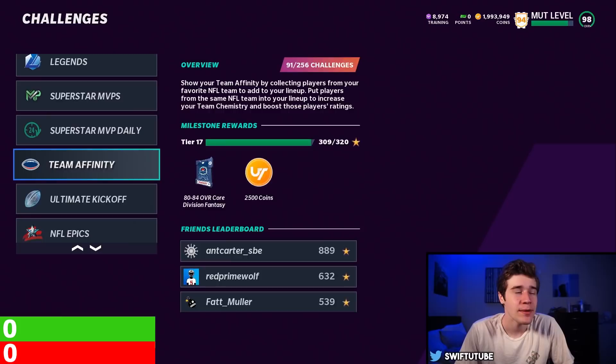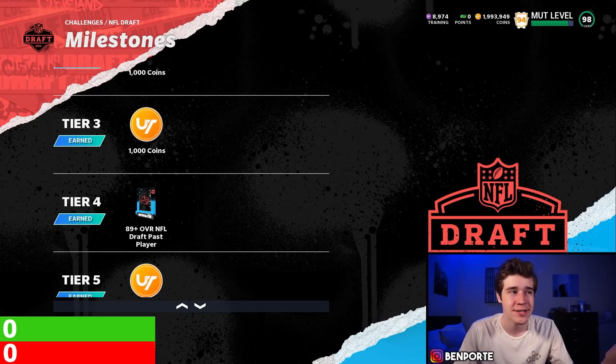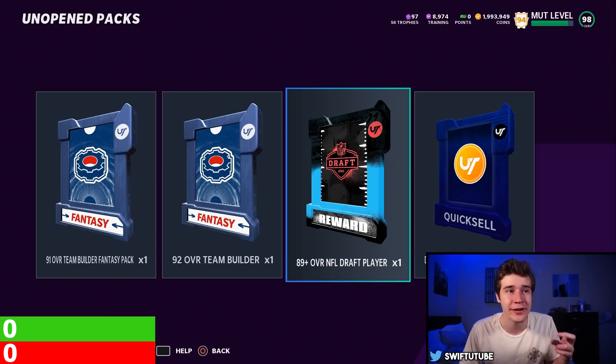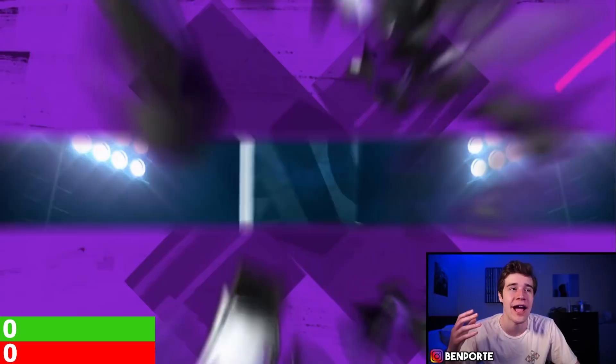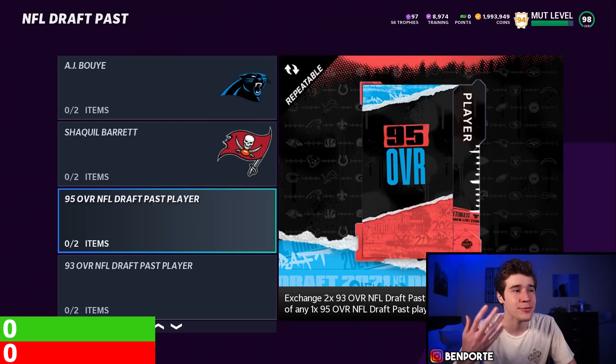The second part of this method uses something you obtained while playing through the solos. In the NFL draft solos milestones at tier four, you earn an 89-plus overall NFL draft pass player pack. We're going to open that pack and then upgrade that player all the way up to a 95, which is cheaper than just buying a 95 overall on the auction block. This pack is something everyone should have, even if you played the solos on one-star difficulty. We got a 91 Dan Arnold — a lot of you will probably get a 91 as well. Now we're going to go into the sets and upgrade this player all the way to a 95.